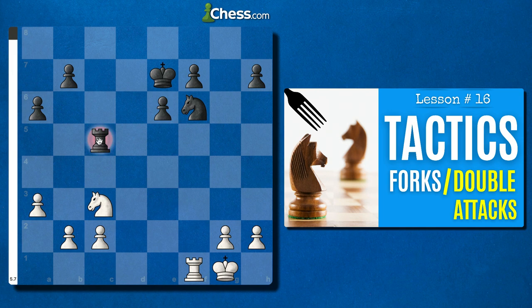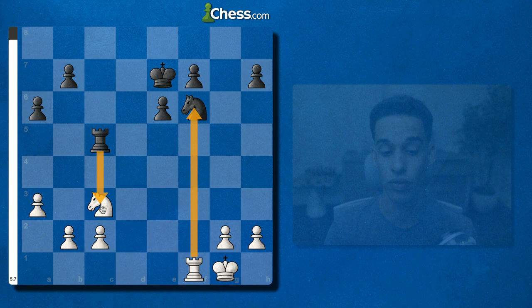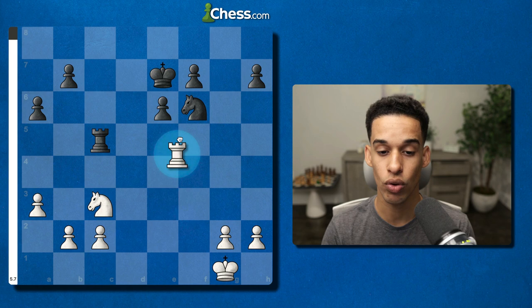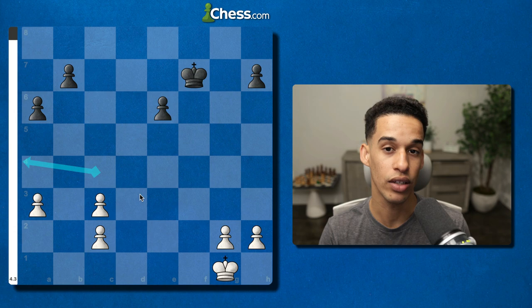In this specific position you have to consider in-between moves. If you take the knight, they could take your knight and you have to know what to do from there. You also have to spot the other in-between move: instead of taking right away, we take on f7, leading to a very good endgame for White.